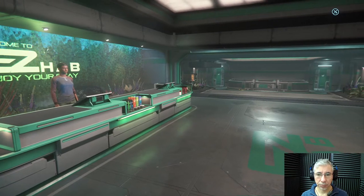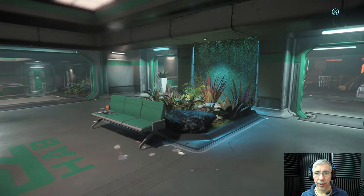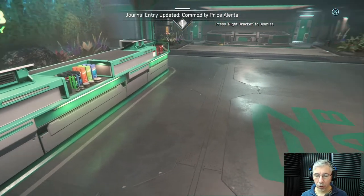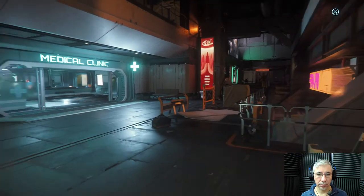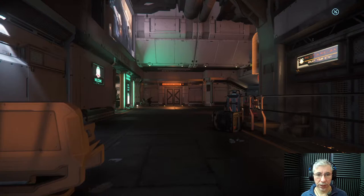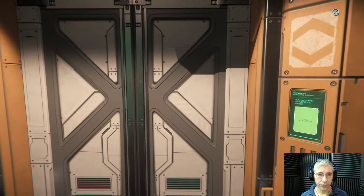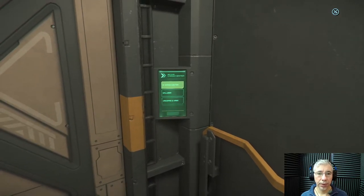Here I'm at Baijini Point, a space station near Area 18. Area 18 is on the ArcCorp planet, and Baijini Point is a station orbiting the planet nearby. If you go out from the habitation section of the station, you pass through the medical station, then find some elevators to the left. We're going to the cargo area, where you can buy equipment and also rent a ship.